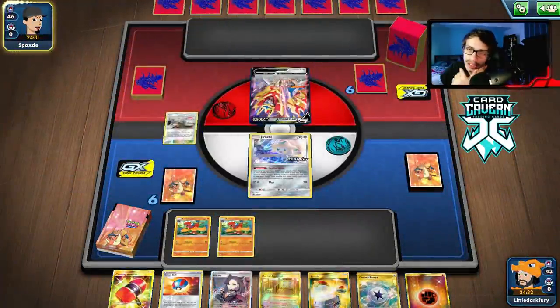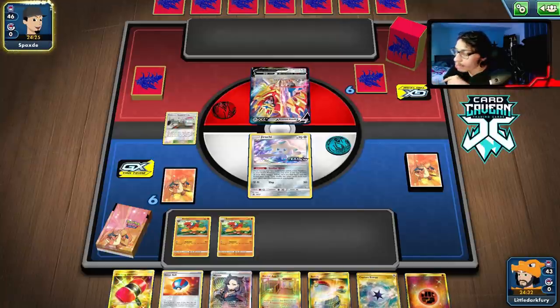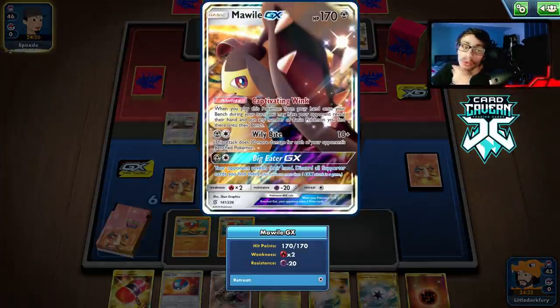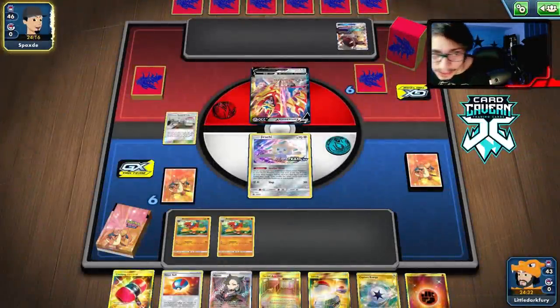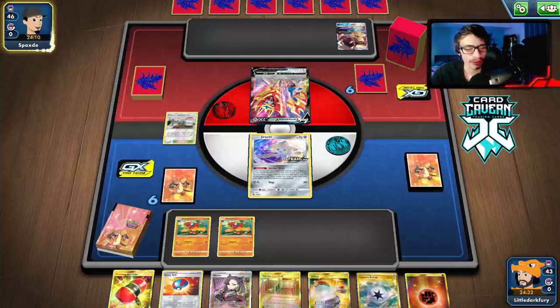Luke Metal also has a billion energy so energy removal tactics don't do much against it. But it is an ADP deck — we can beat ADP. ADP is a little bit easier to beat than Luke Metal. Maybe we can run them out of Waters, we'll see.